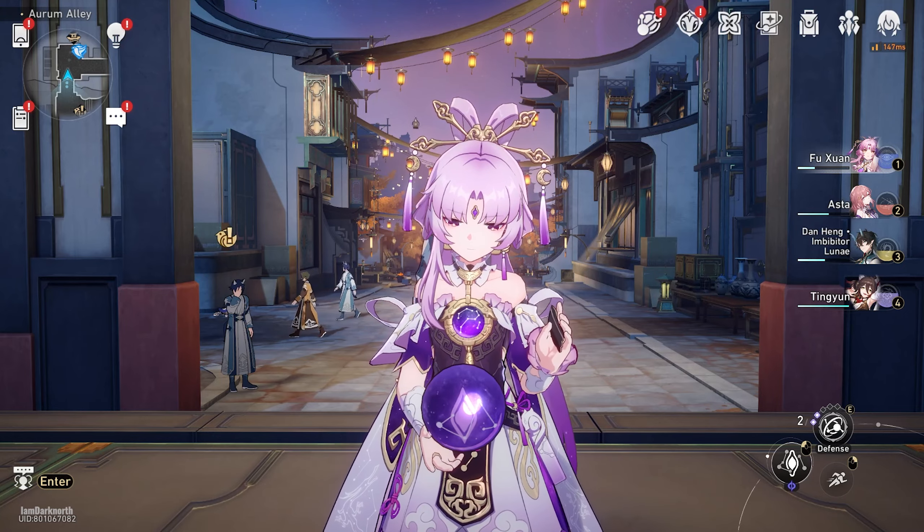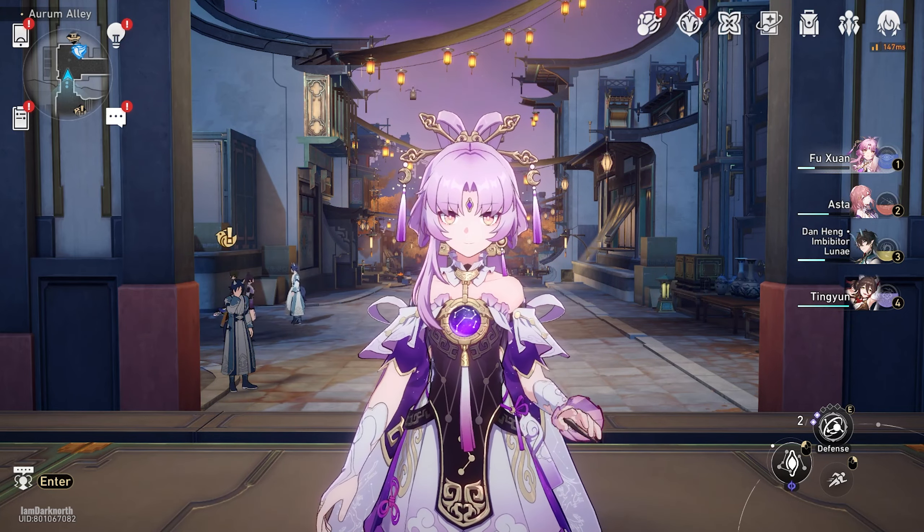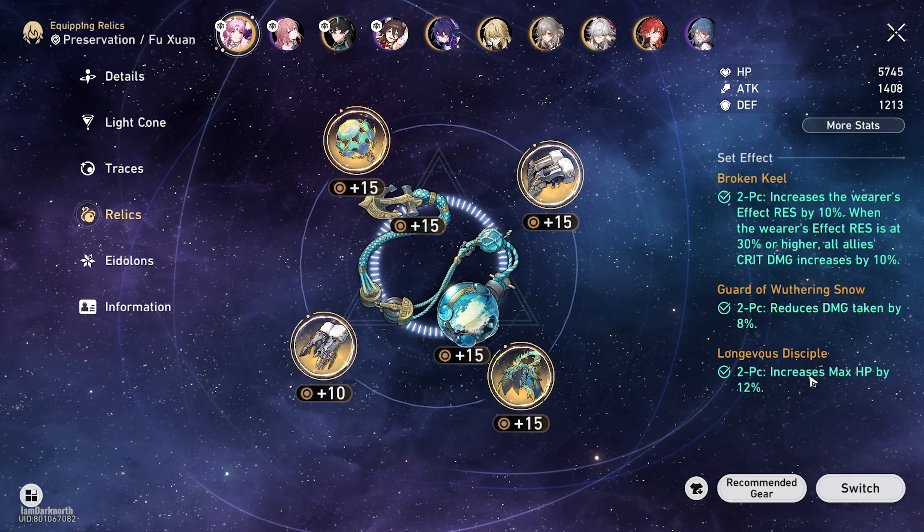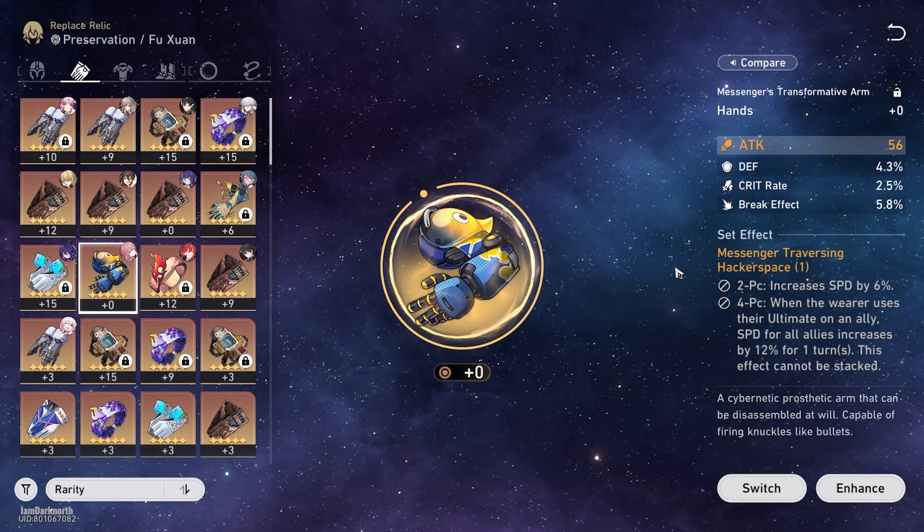Hey, I'm DarkNorth, hope y'all are doing well. In this video, I'll be showing you how to build Fuxuan. The best relic sets for her are 2-piece Weathering Snow, which reduces damage taken by 8%, 2-piece Longevous Disciple, which increases max HP by 12%, and you can also use 2-piece Messenger, which increases speed by 6%.